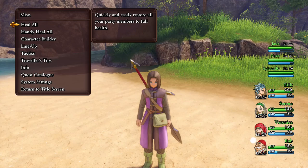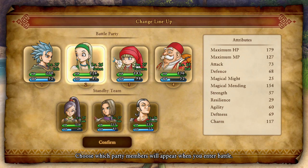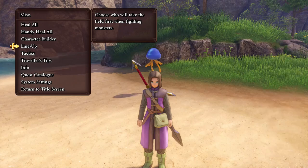You will need to have Jade in the party for this to work, so until you recruit her you won't be able to do this trick. Once that's happened, you just need to get her along with the Hero and Sylvando into their Pep modes. Once you've done that, bring all three of them into the active party, which is what I'm doing here, and then enter into a battle on the field.